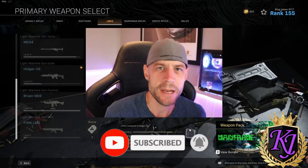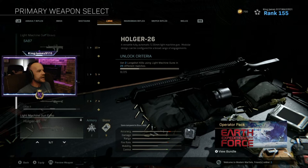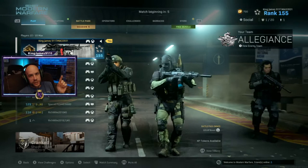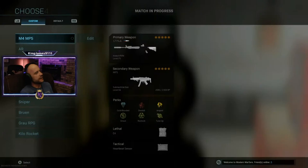Alright, so what I'm trying to do is unlock the Holger 26. As you can see, it says get two long shot kills using a light machine gun in 25 different matches. I picked this up as floor loot and got an idea of 25. I tried plunder to unlock the Holger and you can get two kills, but I think it's a little slow. So I'm using Shoot the Ship — specifically Shoot House — because standing at the two ends is long enough to get those long shot kills. I'm just getting two long shot kills when it pops up and then backing out. That's the fastest way to unlock this thing.